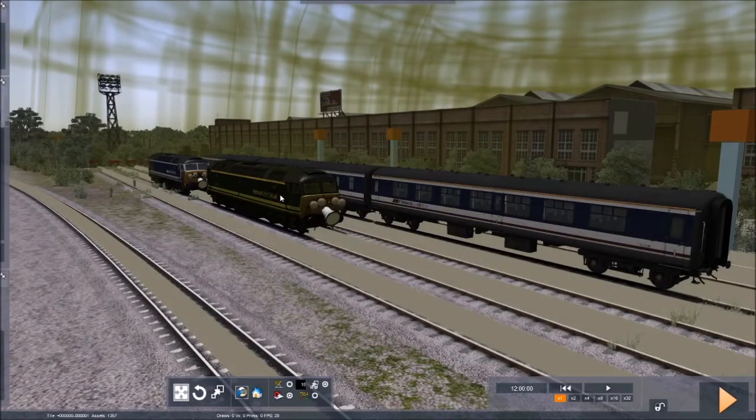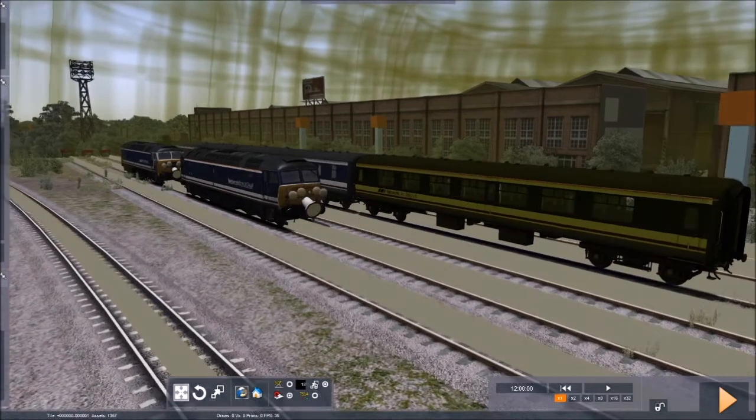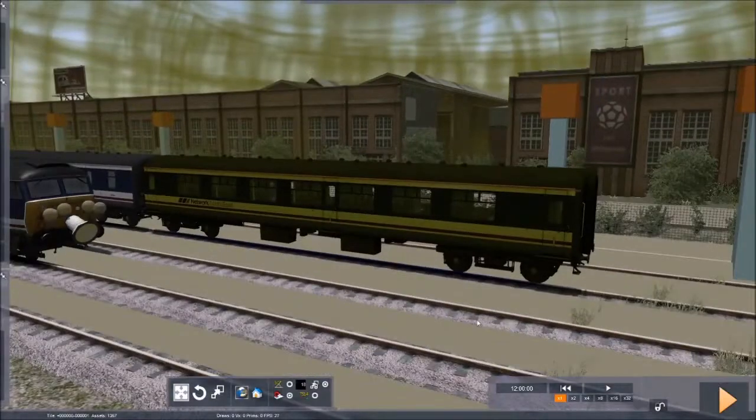You double-click the loco to change the number, and even with the carriages you can change the carriage numbers too. So that's basically the gist of this DLC.